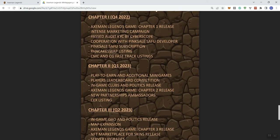PancakeSwap listings, CMC, CoinGecko, and FastTrack listings. They don't really need to mention FastTrack or listings for CMC — what makes more sense is to just mention that you're submitting an application for CMC and CoinGecko. No project controls when they get listed on these two platforms. The best they can do is submit the applications and then it's really up to CMC and CoinGecko when they get listed.